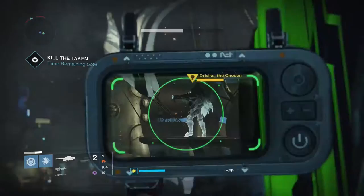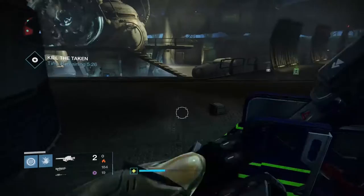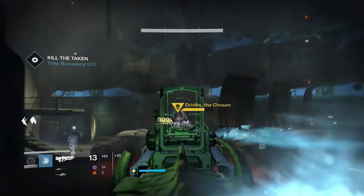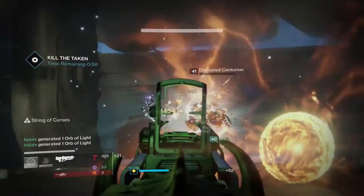This process gets harder as the fight goes on, because as you dwindle the boss's health bar down, more and varied ads start to spawn within the blights. You have Scions spawning in mass and constantly multiplying, more Centurions, more Knights, fire spread, and Centurion missiles as well. You always have to make sure ads are cleared to a decent state before you focus the boss, because it doesn't matter if you die at the end due to no ad control.